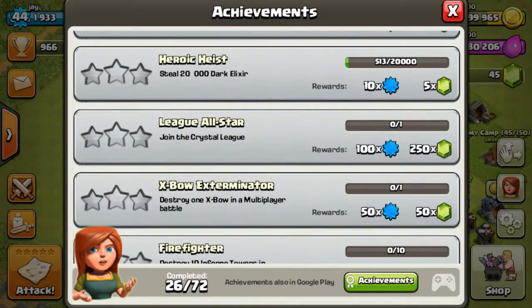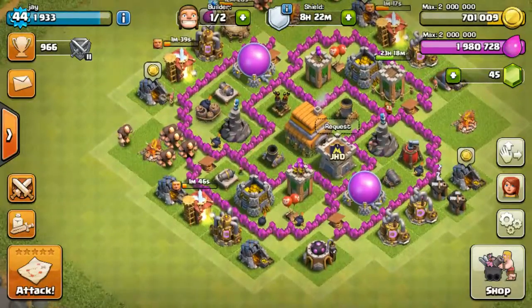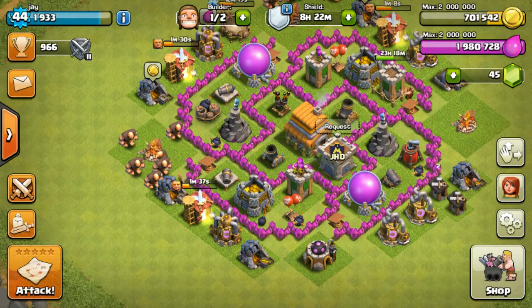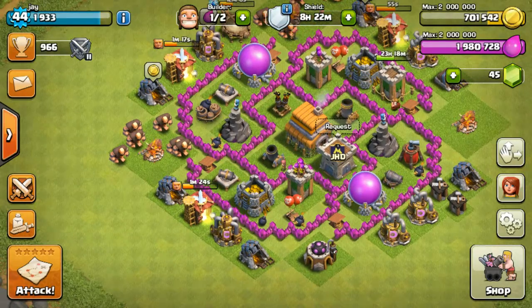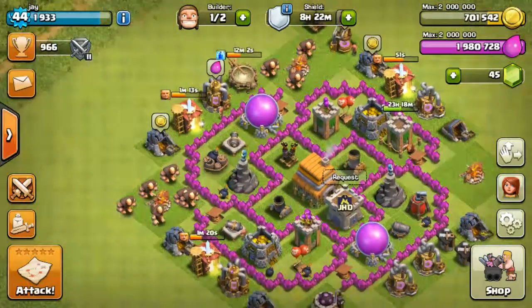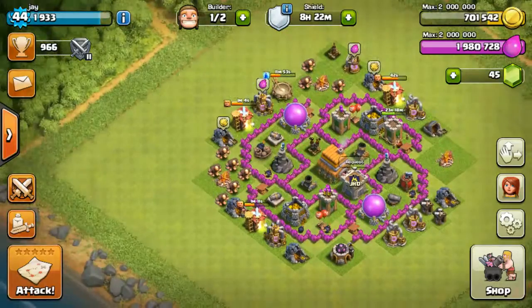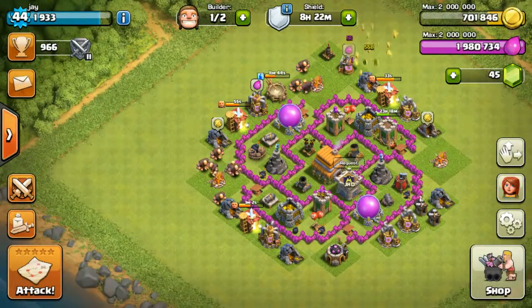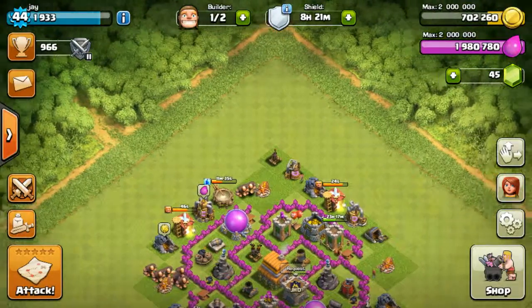You also get like 250 gems to join the Crystal League. It's just my attacks — I don't get loads of stars. If I never did any attacks then literally I would be in Crystal League already, because I've had this town for about two months now. I think it's February so I got it at the beginning of February. Hopefully you did enjoy this video and I will see you in the next one. Goodbye!